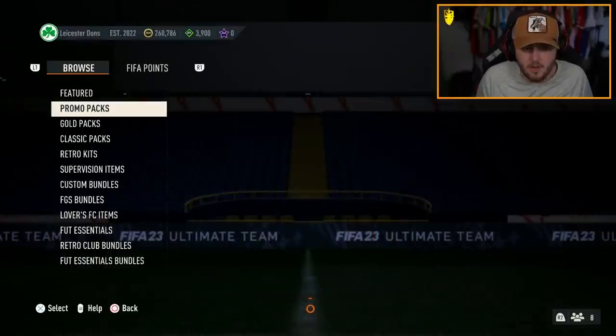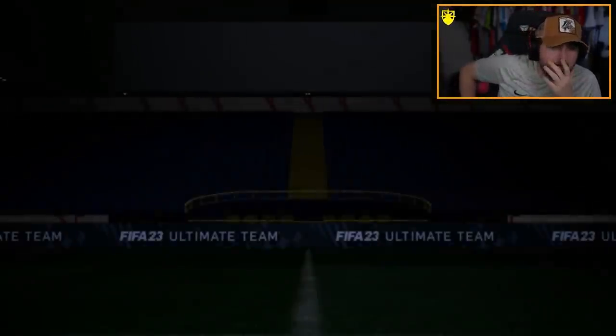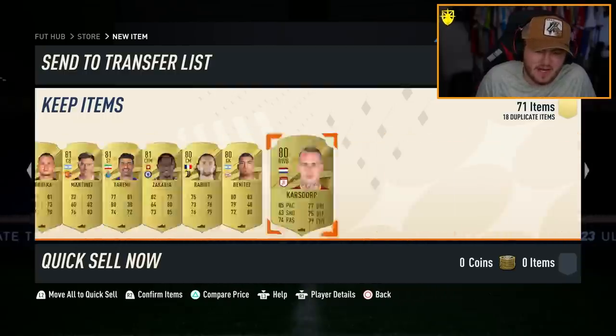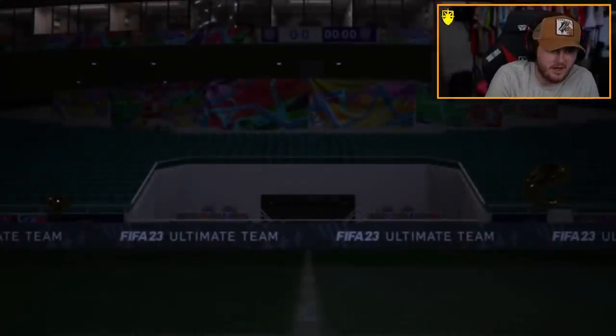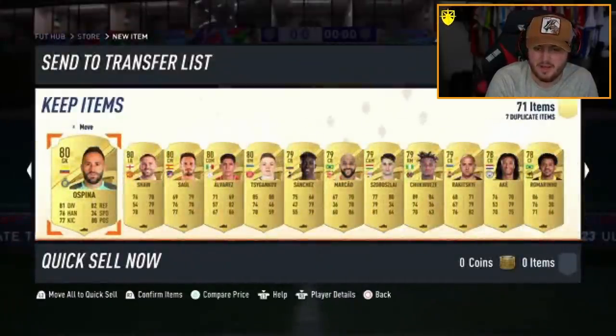And then we have the premium pivot pack. Can we get back-to-back Trophy Titans icons? That doesn't look like a Trophy Titan at all — it's a Verratti. We actually get Dudek, who I don't think is expensive. Is there actually any expensive heroes in this team? Oh, there's Forland — I forgot about Forland. That's a pretty mid pack. Come on, EA. Premium pivot pack — it's an in-form. It's going to be Elise, 88-rated. Forland, Joe Cole, R9 — for fodder, that's pretty good.